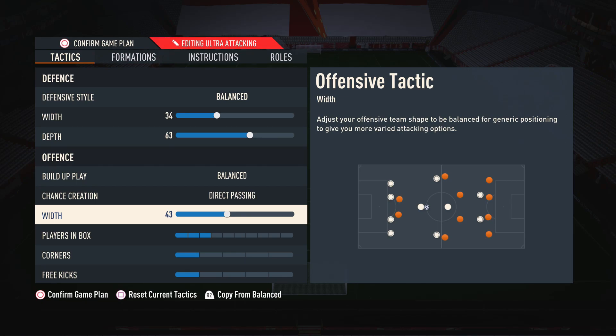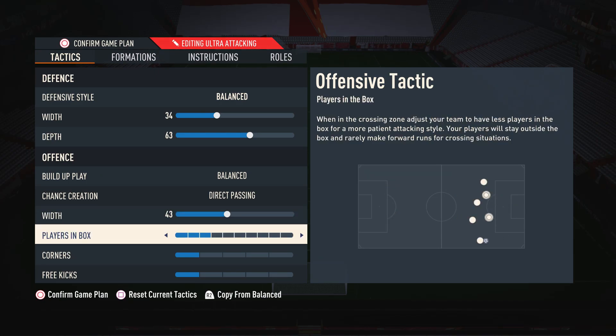For attacking width I have this on 43. Even though this is a narrow formation, we don't want the width down to like 20 because players would just be sat on top of each other. On the flip side, going too high makes it more like a 4-2-4, which isn't good either — so narrow but not too narrow. For players in box I have this on 3, so we get a few players forward to finish chances without over-committing and leaving ourselves open to counter-attacks.